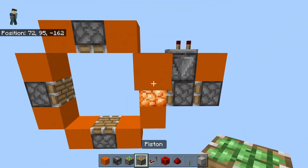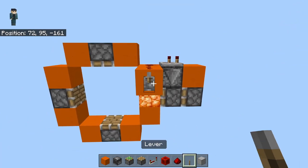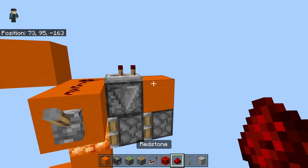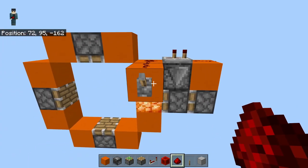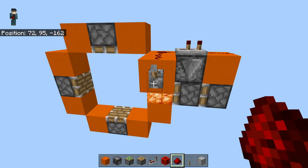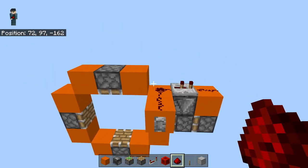Sticky pistons - perfect. Grab yourself your lever and this is gonna work now. The reason it didn't work before is because we didn't put the dust right here. Now it's gonna work - perfect. Double pump back again, works with any block. Looks good.